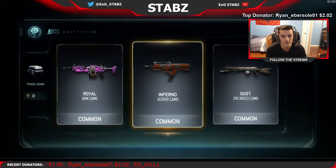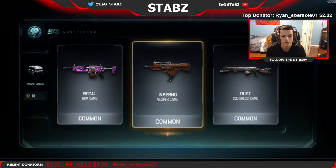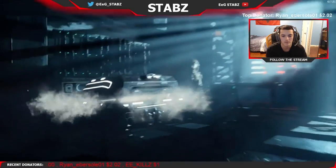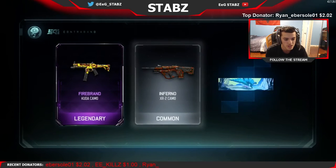It's probably the best common camo. Royal - I got it on the BRM. It'd be better if I actually got it on a gun that I actually used, but it's still a really cool camo. Inferno on the vest - we already have that. And then dust on the brecci - that doesn't even look like it has a camo. Let's see what we get here, hopefully we actually start getting some good stuff.